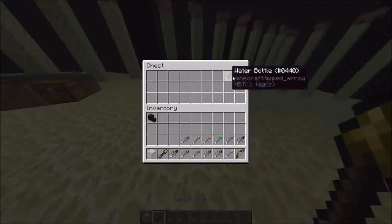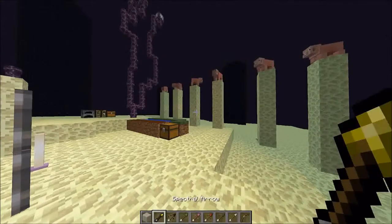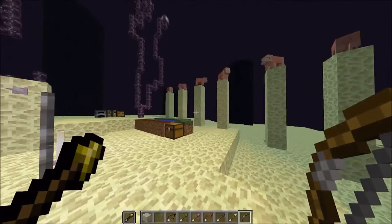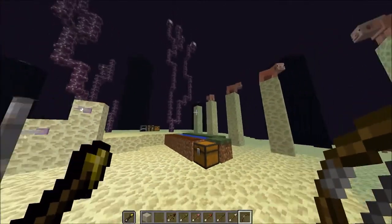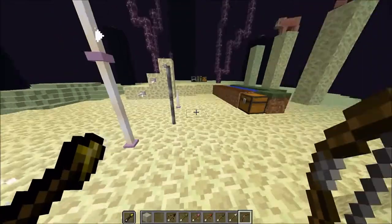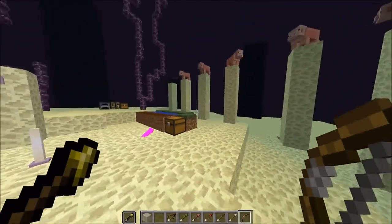I'm going to try all the effect arrows now. The way you use them is press F to put the arrow stack in your off-hand slot, and then you'll shoot whatever arrow is in your off-hand. First up is the spectral arrow — that gives you the new glowing effect, so the pig now has a glowing outline. The spectral arrows look pink when they're stuck in the ground.